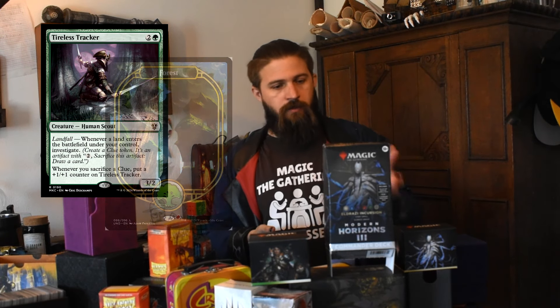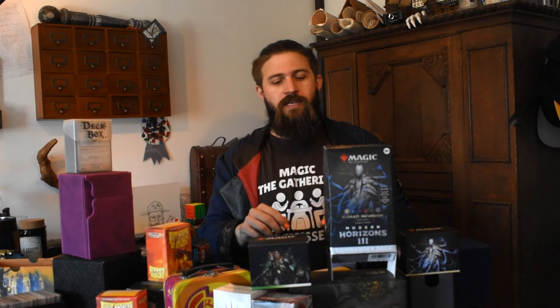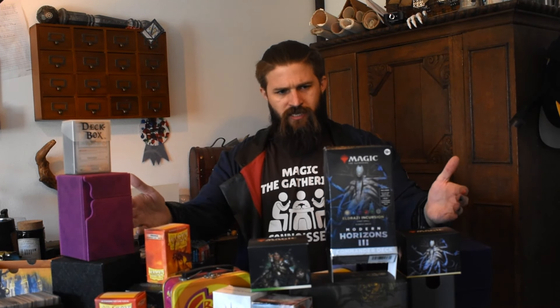The last couple times we played, instead she tried out the pre-con from Murders at Karlov Manor called Deep Clue Sea. That's a Bant Value Engine deck, and it does typical Bant value engine things. Instead of drawing a card, playing a land, and passing, you draw a card, play a land, play a creature that makes a token, sacrifice the token to make a clue, sacrifice the creature for two mana, sacrifice the clue, and draw a card. At the end of the turn you're at the same spot as if you'd just drawn and passed, but you've taken more game actions. It feels more interactive and gives you more options to discover later on.